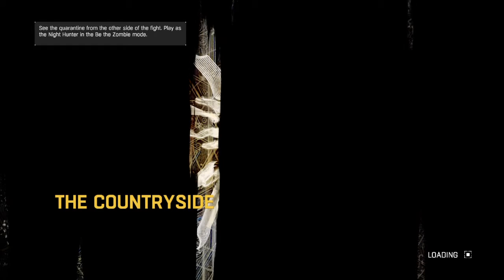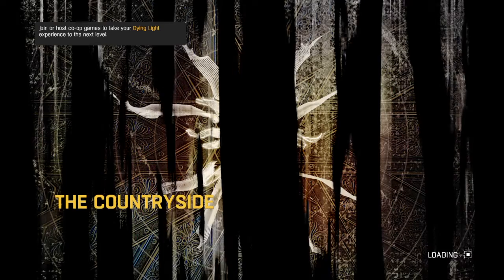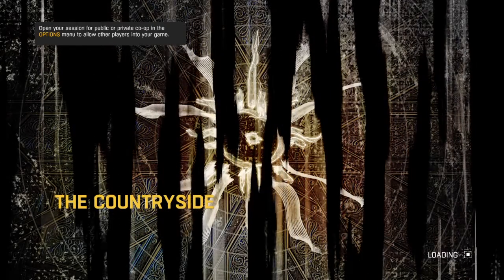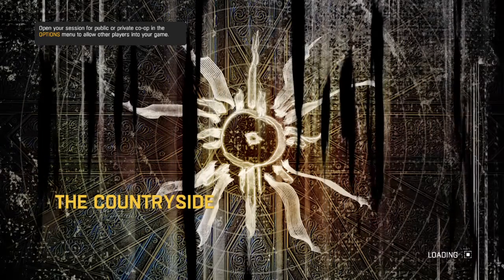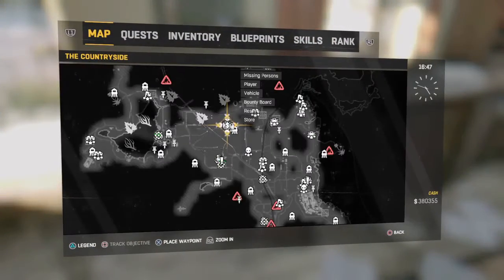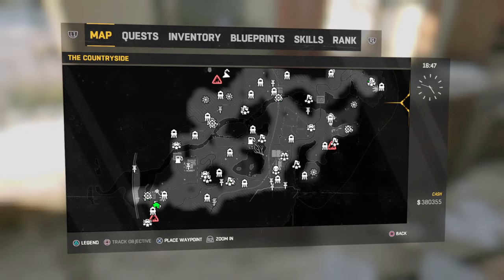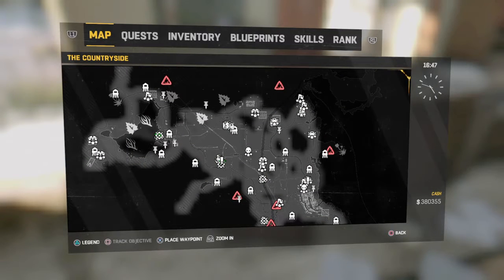The countryside was not easy — it's huge, and just not easy to traverse. I mean, yeah, you have the buggy, but it's not really that good unless you upgrade it. When you first get the buggy it's not easy to control, but the more upgrades you put in and the more driving skills you get, it actually becomes easier to control, which is really good. I'm at level 6 in driving skills. This is the whole countryside map and it is huge — it's bigger than Old Town and bigger than the slums. It's humongous.